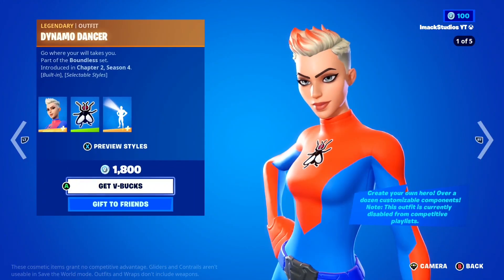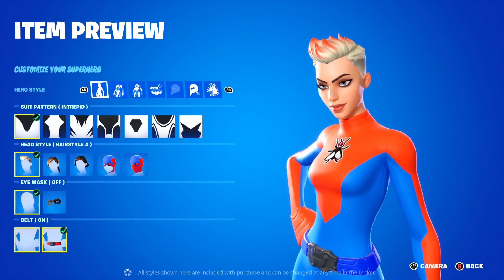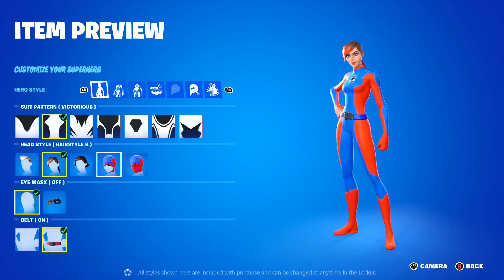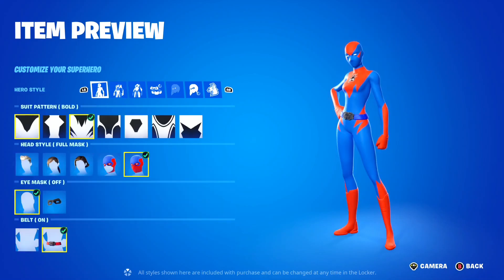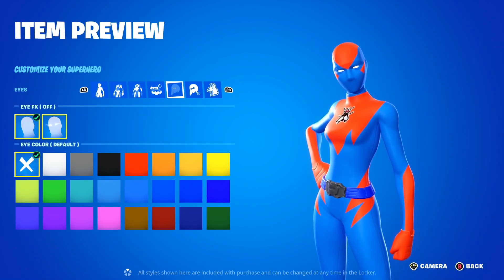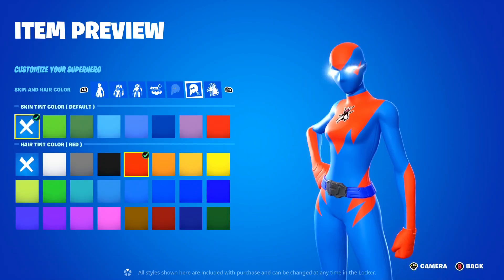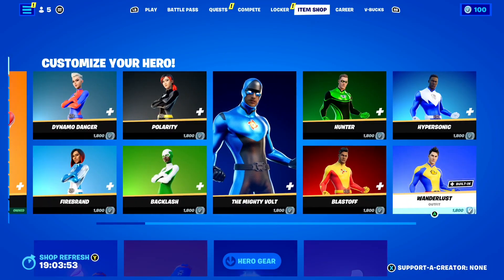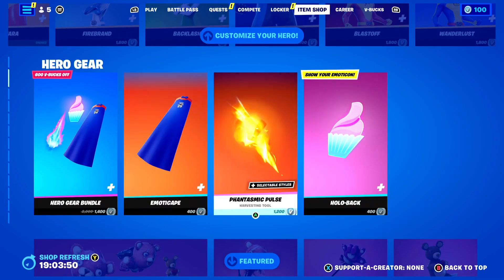What makes these skins so special is just how customizable they are. You can basically customize anything on these skins — the color, eye effects, and so many other options. There's a bunch of different ones to choose from. If you guys want any of the superhero skins gifted, let me know down below.